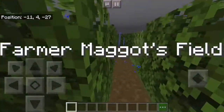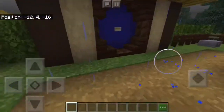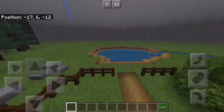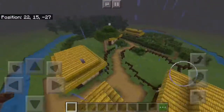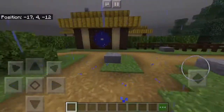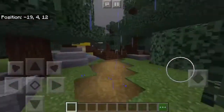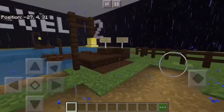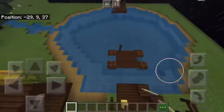It's a crop field that Farmer Maggot has in Lord of the Rings, and that's how they get out of the Shire. Here's his house, and then we have this little lake that the river feeds into, which goes all around the whole place and then into the forest. This path will eventually lead to the Buckleberry Ferry, which would be the end of level one. There's a mini-game part that'll take you to level two, and a little ferry that'll take you across the lake.